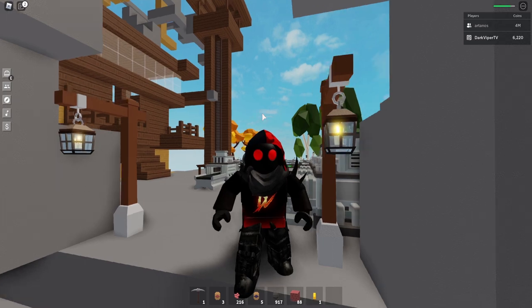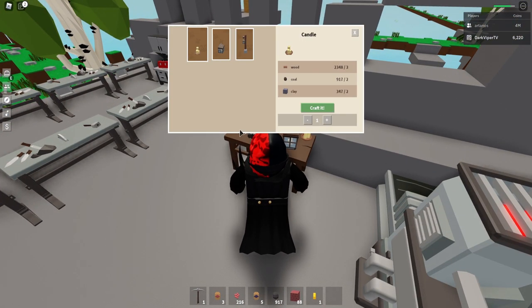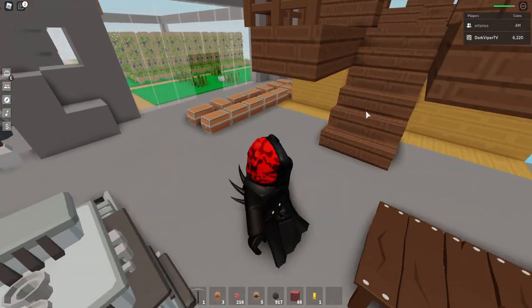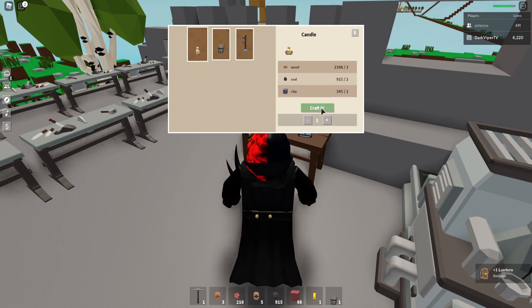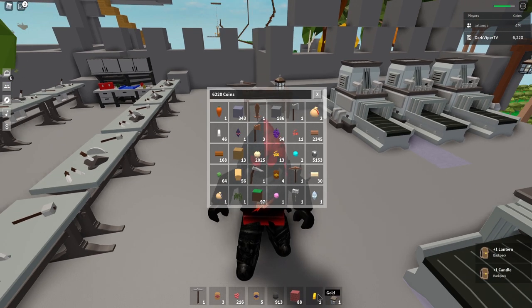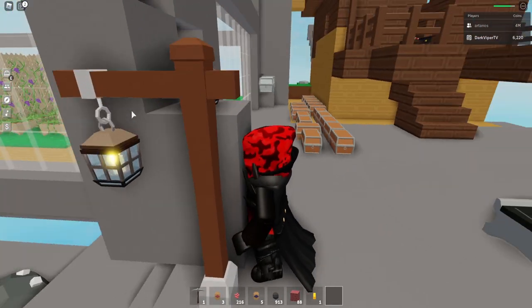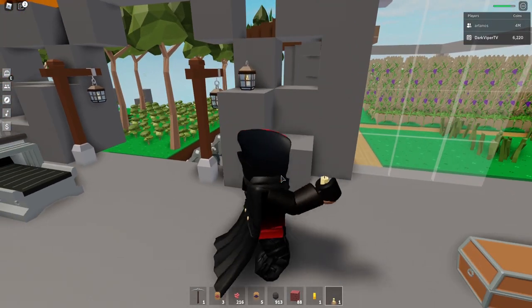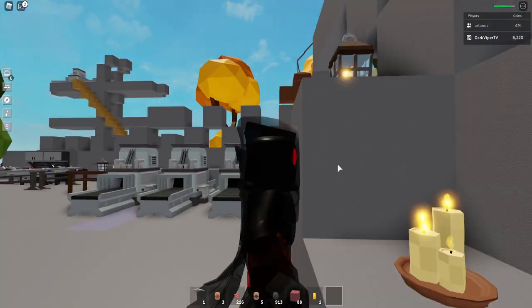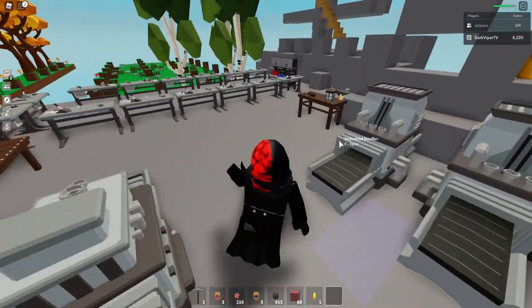There are also some smaller ones — we got the lantern, which does require a little bit of iron. So I'm going to make a couple of those so you can see what those look like. I'm going to craft that, and I'm going to craft one of these candles. So in my inventory I'll go ahead and put one of those right there. It's basically the same object that's hanging with this block here, just a little cheaper to make. And then we also have this candle — it's pretty cool little decorations.